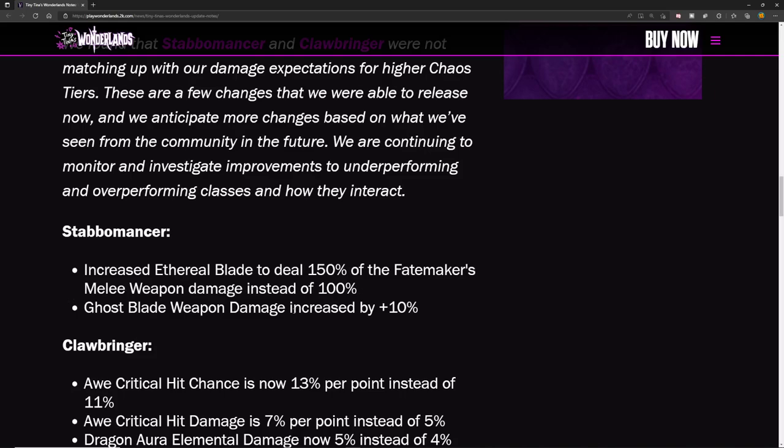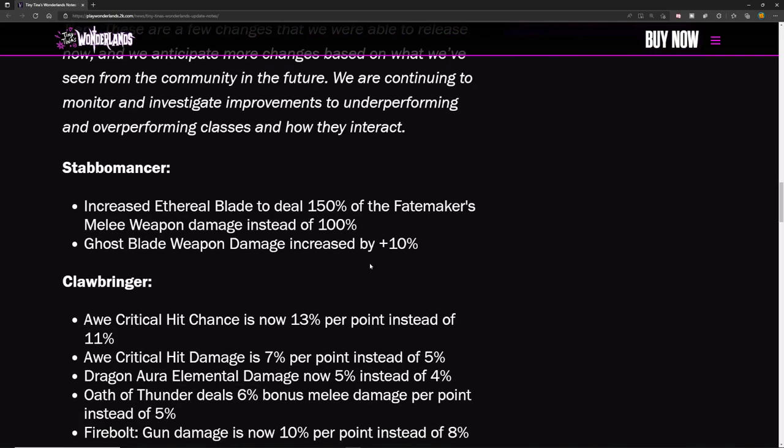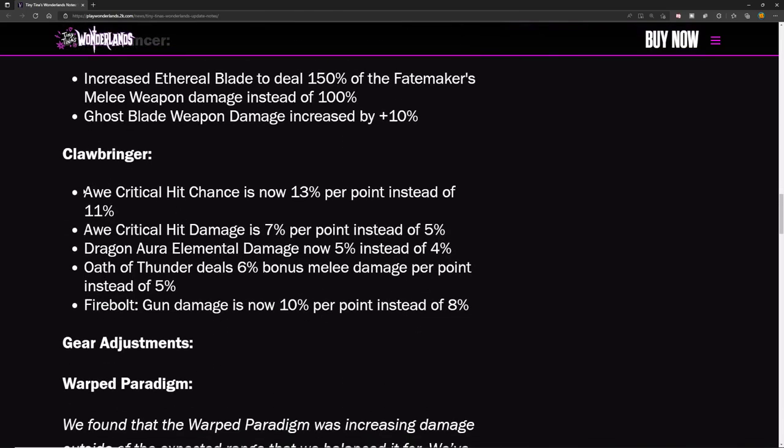The Ghost Blade weapon damage is increased by 10%. For Clawbringer: All Critical Hit Chance is now 13% per point instead of 11%; All Critical Damage is 7% per point instead of 5%; Dragon Aura elemental damage is now 5% instead of 4%; Oath of Thunder deals 6% bonus melee damage per point instead of 5%; and Firebolt gun damage is now 10% instead of 8%.